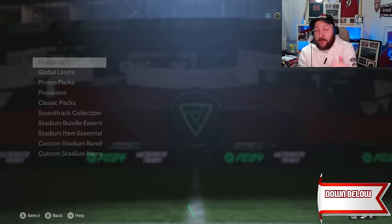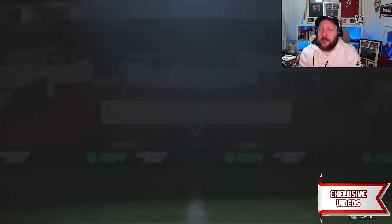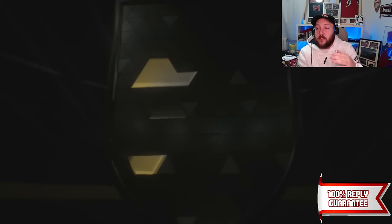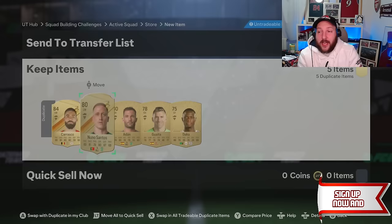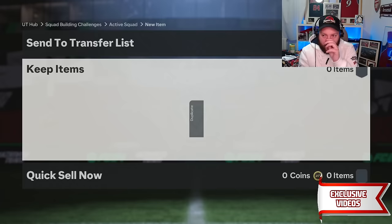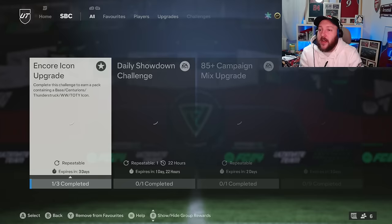The next step is to go back to exchange packs we haven't opened yet, send any duplicates back into our club, and start the process round again. Opening our 11 players — we get an 83 and an 84 duplicate which is a little annoying, but there's an SBC it can go into. The duplicates have been put into the 80 plus pack and we open our pick — we get another 84 duplicate. The 84 rated squad for the icon SBC is done, so now we can look at what's next.